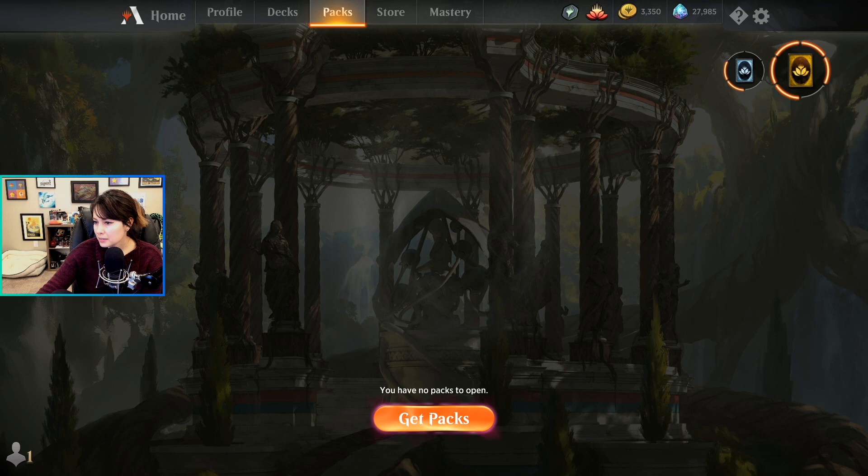People also ask how to get started building their first constructed deck. Competitive constructed decks can require a lot of wildcards, and if you're brand new you won't have them all available. My recommendation is to build a mono-colored deck — like mono-green stompy, mono-blue flyers, mono-white weenie, or black aggro. These decks almost always exist in the current metagame because they're easily accessible and you don't have to spend wildcards on lands.